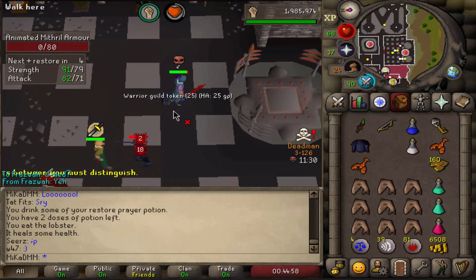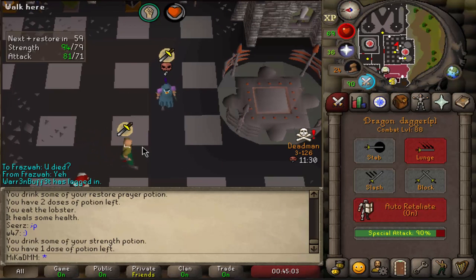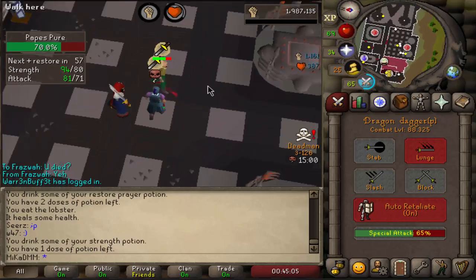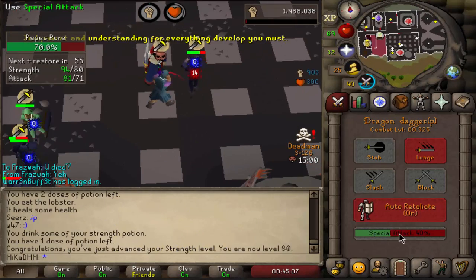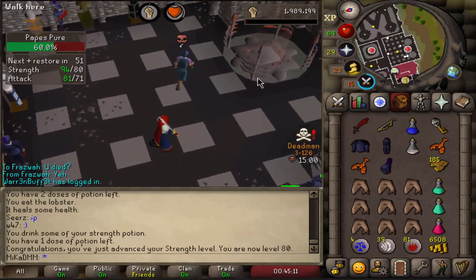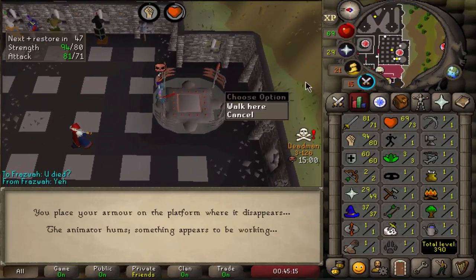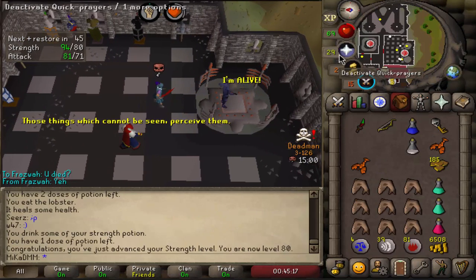It's getting super late and I have to keep it on the low. But you see this man right here? I want to get a strength level on him real quick. There we go — 80 strength. And that's pretty nice. From now on I'll be recording every single strength level, most likely. But yeah, 80 strength and we're still on just Adamant Defender — pretty unlucky.